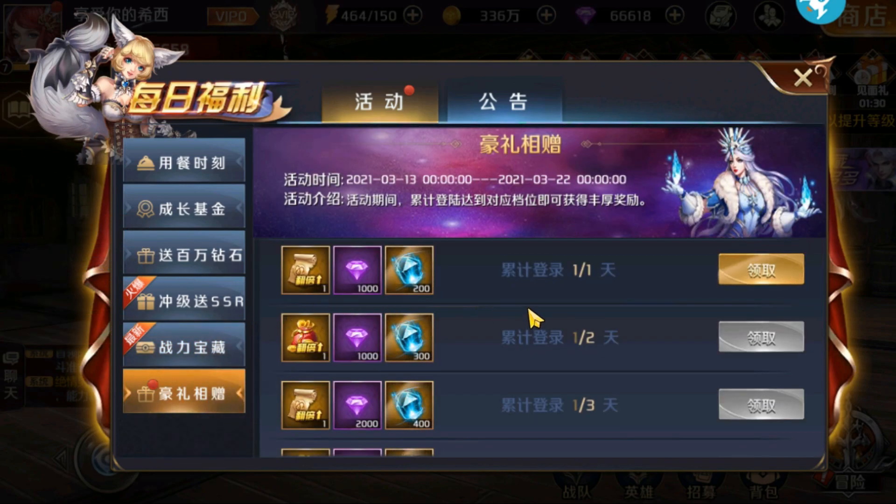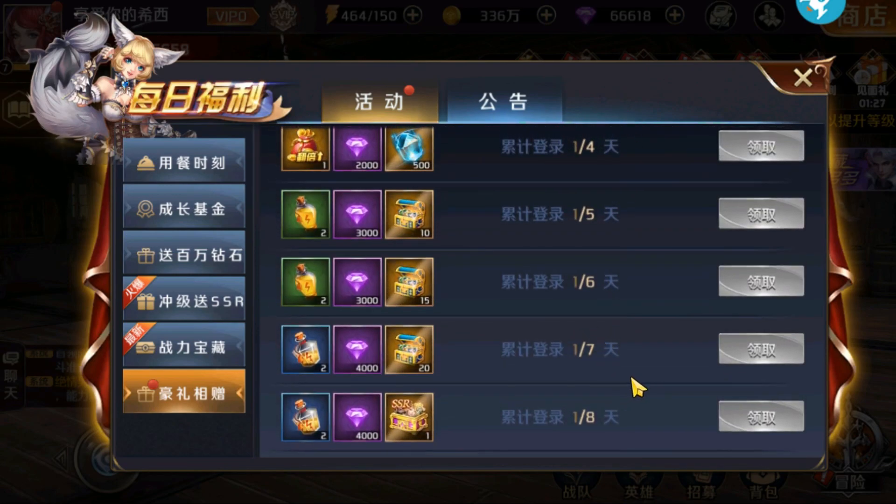Then the last of this tab is an 8-day login event. Here you can get other abundant free diamonds just by logging in consecutively for 8 days.